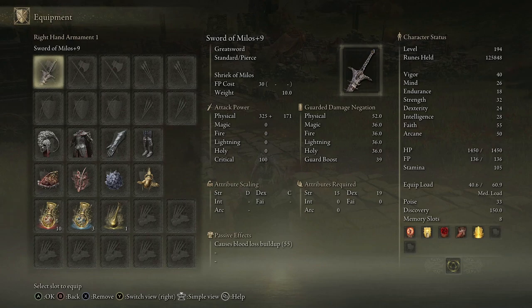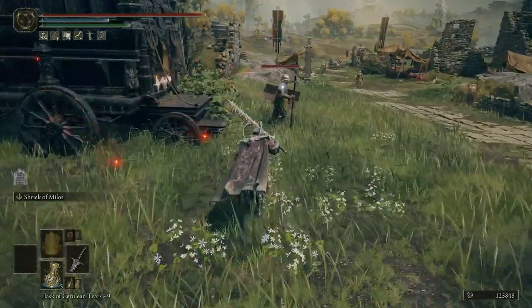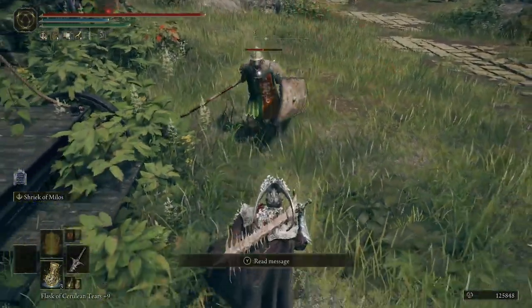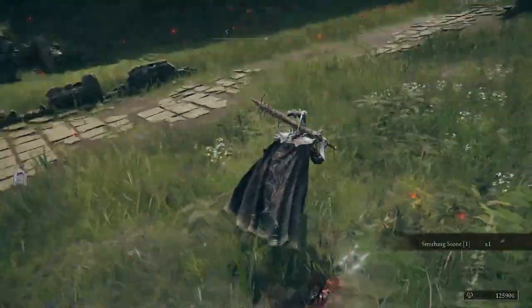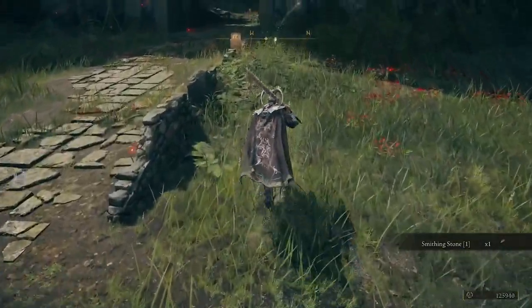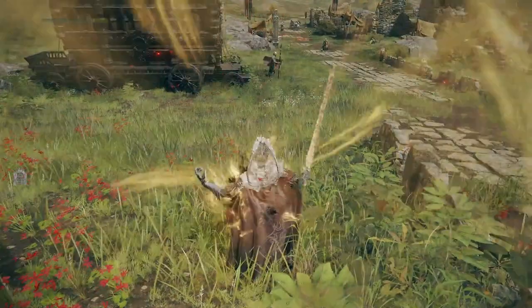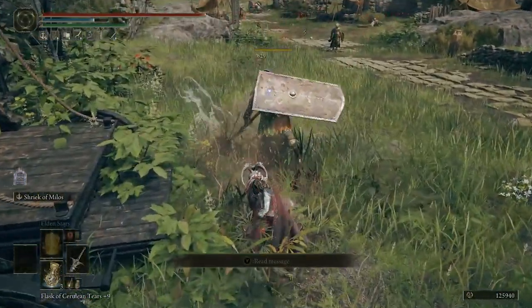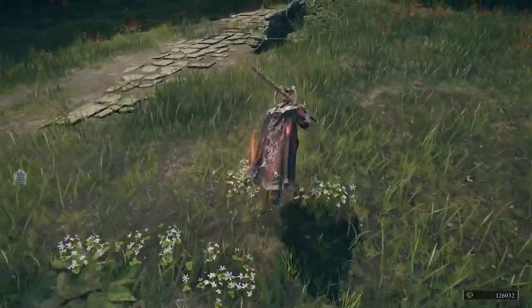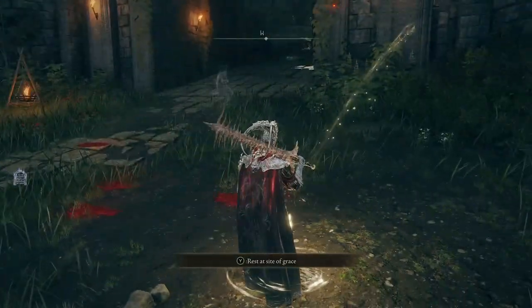With this, it doesn't just debuff the enemies. Secret feature number three is that it also buffs you, so that you deal greater damage. If I do a jumping attack against this enemy, I deal 570 damage. Whereas, if I use the Ash of War, you'll see a red aura around my character. And if I do a jumping attack, that 570 goes to 629. So it's basically a 10% increase to your damage whilst you have this red glowing aura.